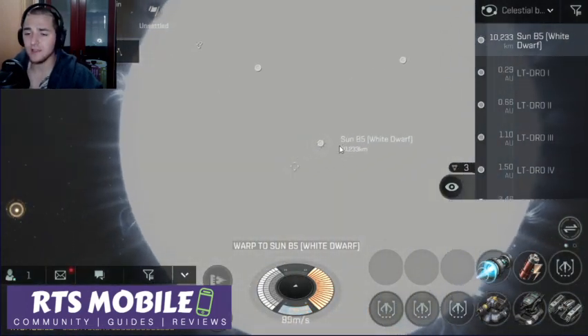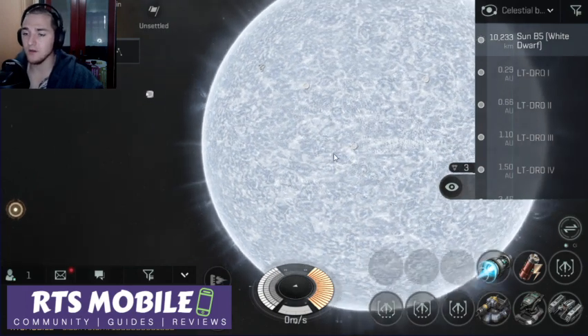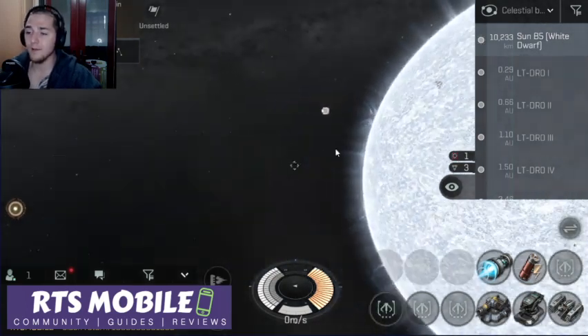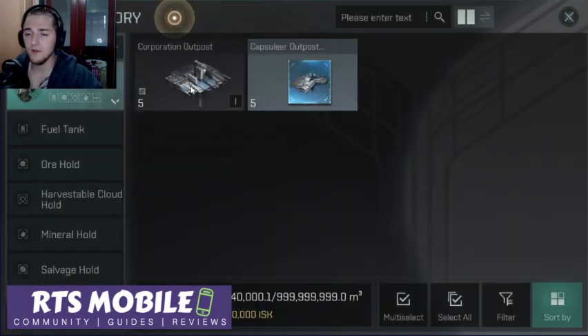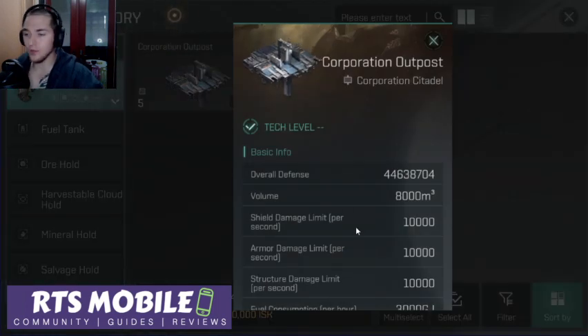I have now arrived at the White Dwarf Sun. Look at the graphics on that — what a cool looking star. I might even like this better than the pink dwarf. Looks pretty dope in white. So first things first, I'm going to go ahead and jump to the corporation outpost itself and kind of walk you through the stats.